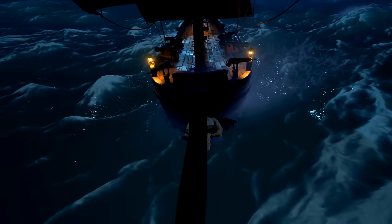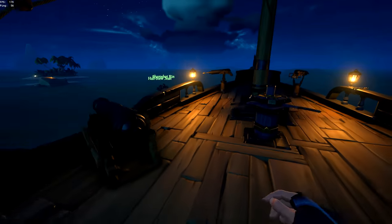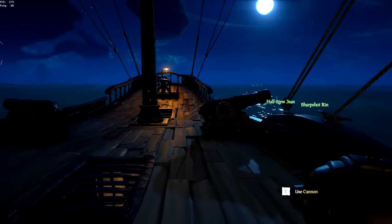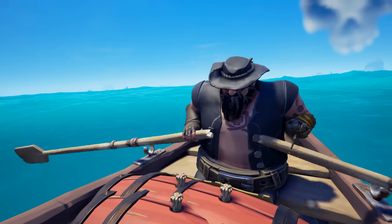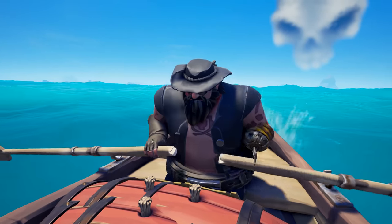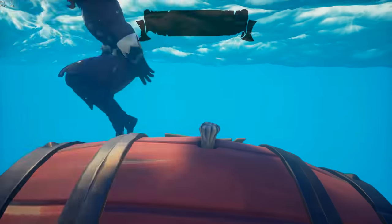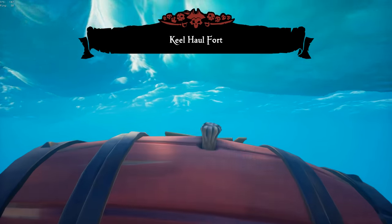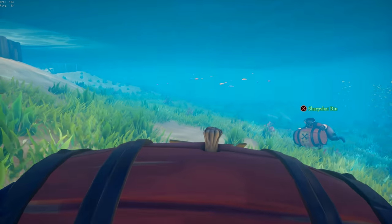We were more than happy to oblige — for now. If these guys did not want to come to our trap, then we would simply have to bring our trap to them. No doubt they would be distracted clearing the skull fort they headed towards, so once we had found a rowboat, we could begin operation keg delivery. We left our ship at Sanctuary Outpost to make it look like we were selling loot, while in actuality we made our way over to the skull fort on a rowboat filled with gunpowder. As soon as we got close enough, Brandon and I jumped off the rowboat with kegs in hand. We knew that if they spotted us from afar, a single shot would be enough to take all three of us out.